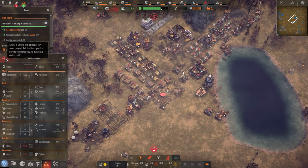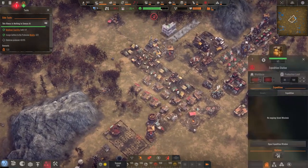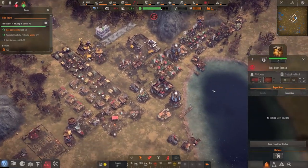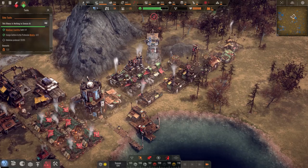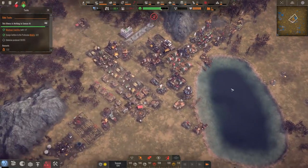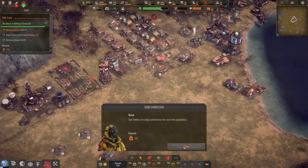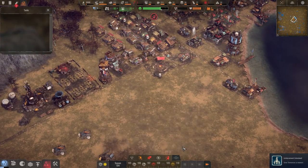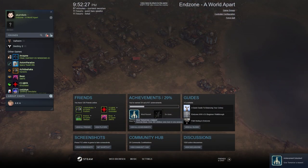A settler with a disease cannot carry out a function — it pulls them out of position entirely. We have unassigned people. Builder, builder, builder, builder — and of course we need militiamen, we'll get there. The sick are being isolated from the rest of the population and brought over.